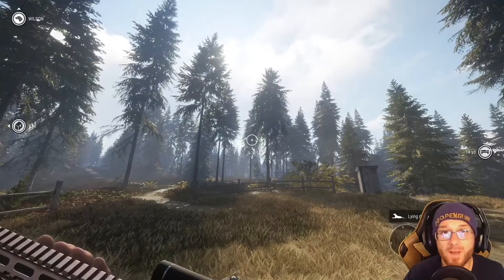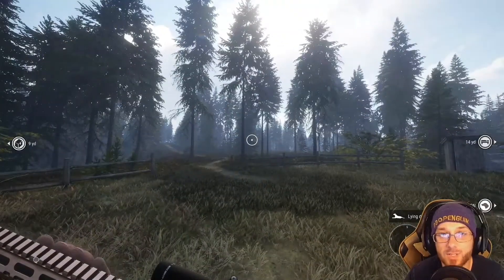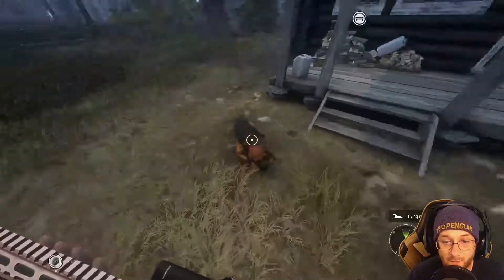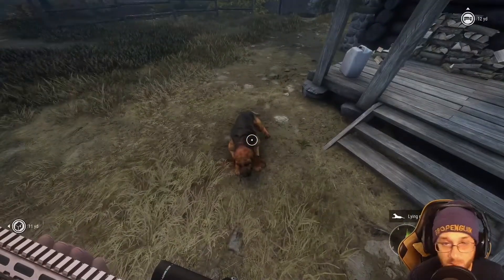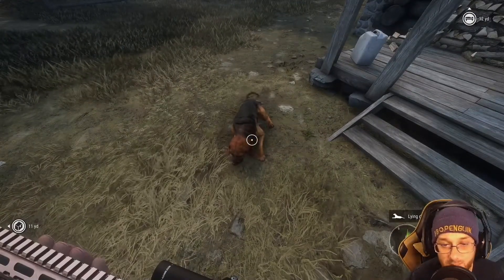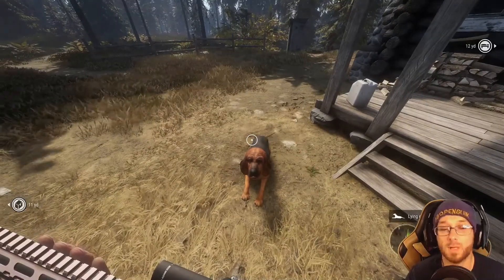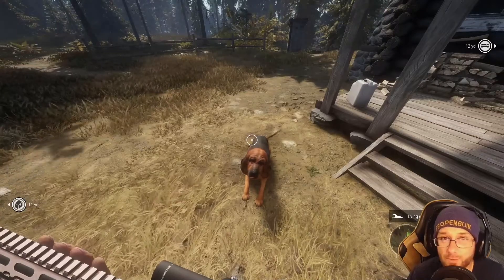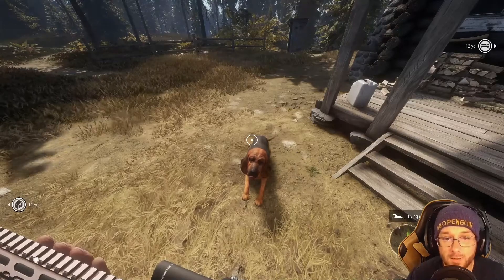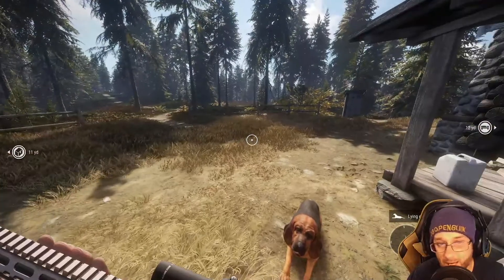Welcome to the very first episode of how to become a hunter. In this series I'm going to be learning how to play Hunter: Call of the Wild, and hopefully you can learn along with me. Over here we've got my little friend Wilson, my tracking dog — he's going to help me hunt down those big beasties and complete those missions. Today we're mostly going through the beginner tasks, finding outposts, and getting a feel for the game.